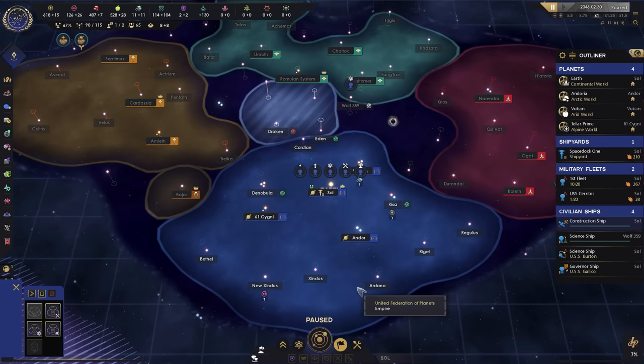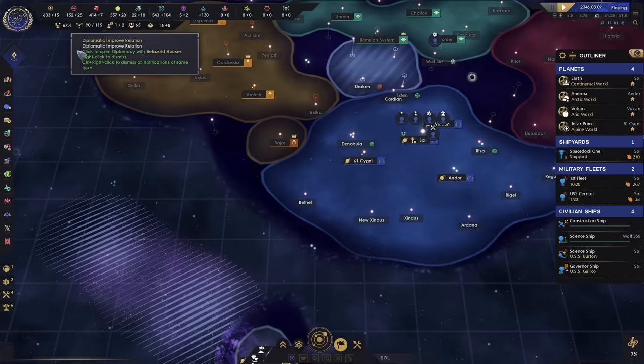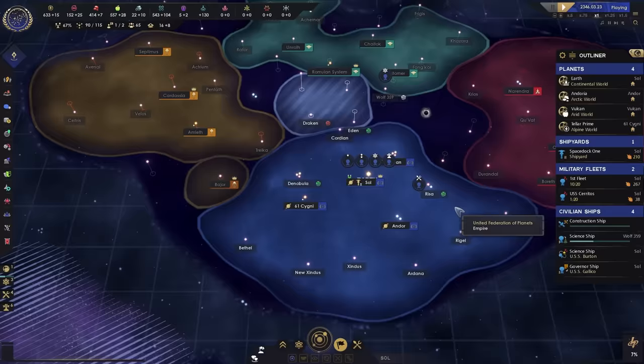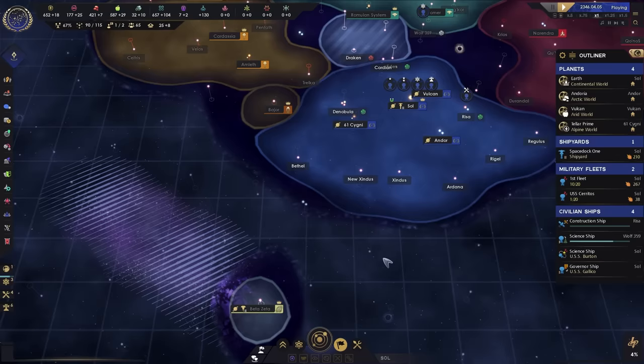The Kitamur Accords are moving forward. The Betazoids want to do a research agreement, which we are definitely going to agree with because we want to be their friends as much as possible. Everybody is supporting Bajor, which is nice. And at this point we're just slowly but steadily moving forward.